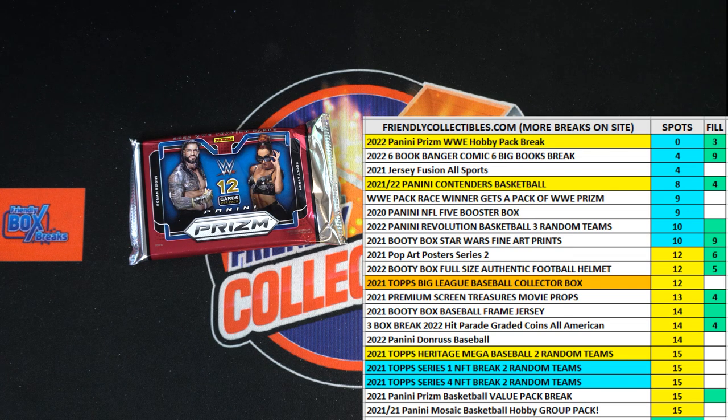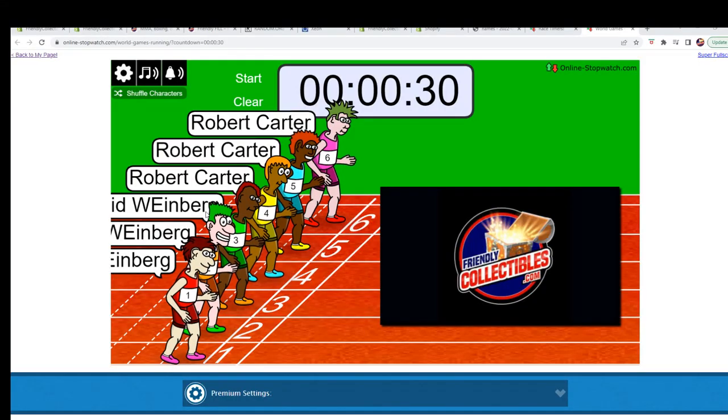All right, this is our filler for WWE Prism Pack 681. We've got our racers at the line. We've got 30 seconds on the clock. We need to shuffle them up seven times and send them on their way. First and second place are each getting a category in the WWE Prism break. Let's switch over and start our shuffling and send them on their way.